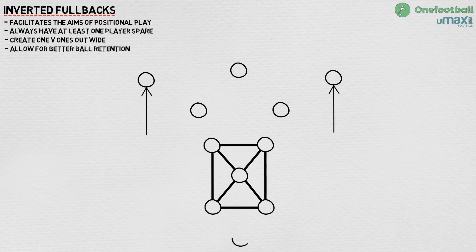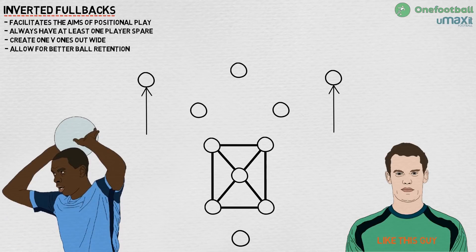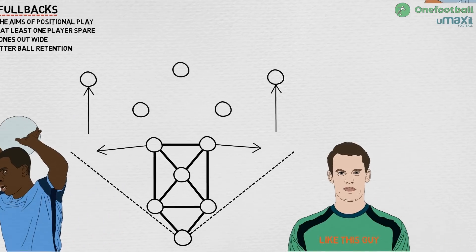This is one of the reasons Pep wants a goalkeeper who is capable of passing well. The use of this square defensive formation with a deep-dropping midfielder — usually Fernandinho for City — means that as long as the keeper is competent at passing, City can build an attack with quick passing from deep and switch the play as the centre backs and full backs split wider if pressured.